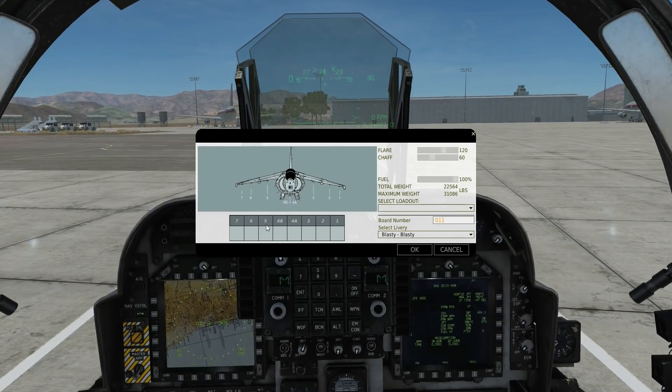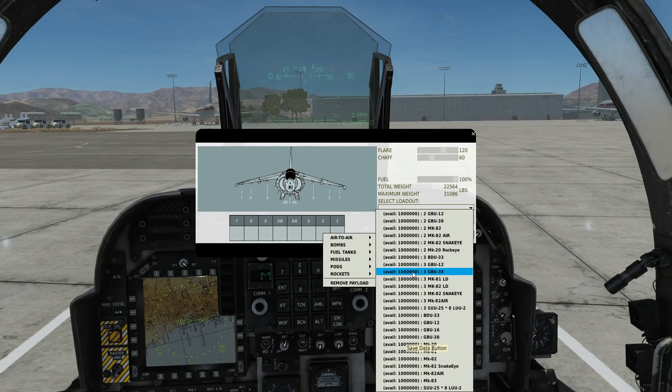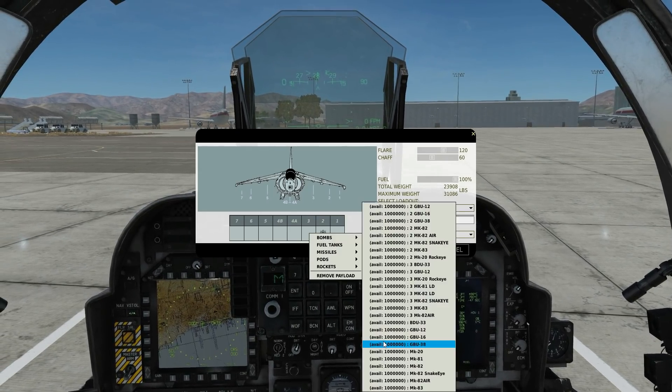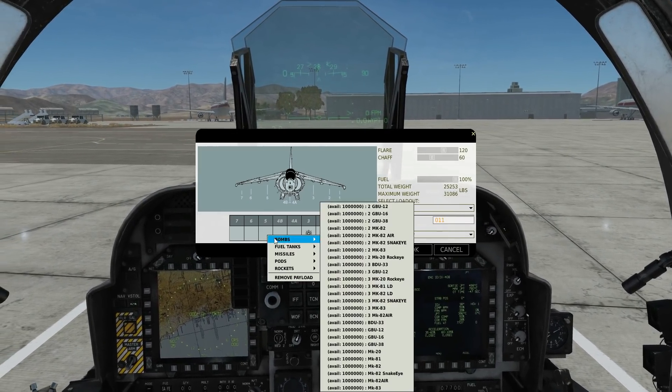On pylons 2, 3, 5, and 6 — pylons 2 and 6 we can have a single GBU-38, a twin, or a triple. So we'll take twins there. On the inner pylons we can have a single or a double, giving us a total of 10 GBU-38s that we can carry. We'll go for 8 because we don't want to be greedy.